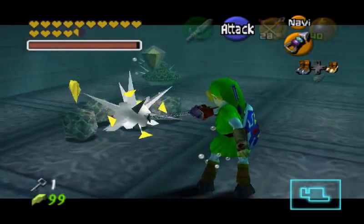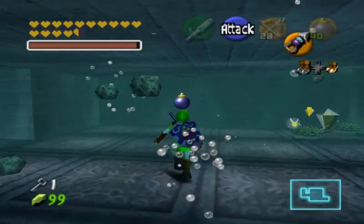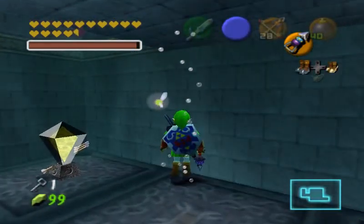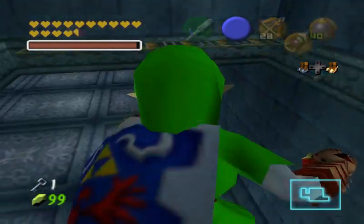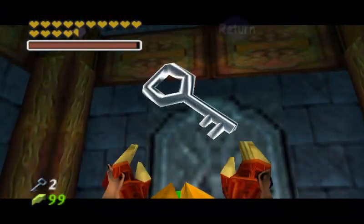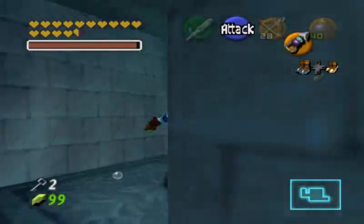I really cannot believe that you can only use the hookshot when you are underwater. Why can't you use the sword underwater? Is it not possible to swing swords underwater? And if you can use the hookshot underwater, why can't you use the bow? I was going to say why can't you use bombs, but then I realized — bombs technically will be put out if they are underwater, because they technically are fire. I certainly found a couple of keys — pretty much vanilla items so far.